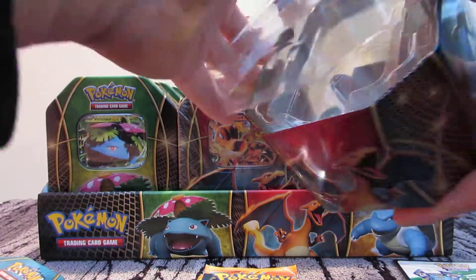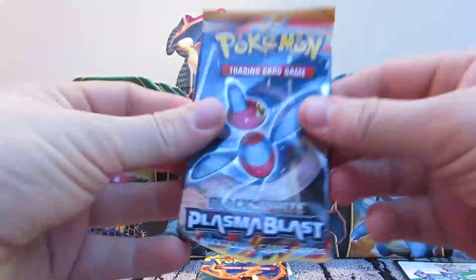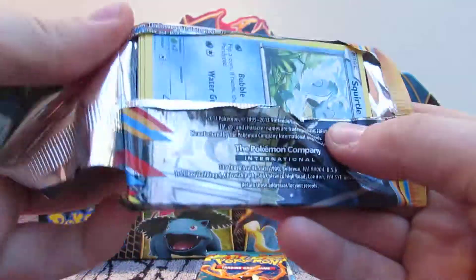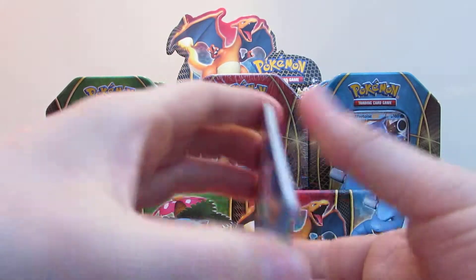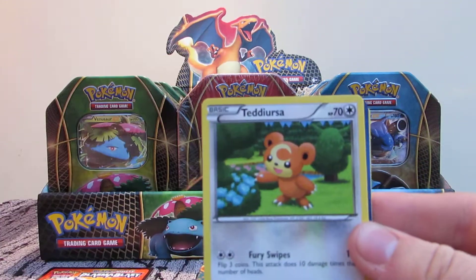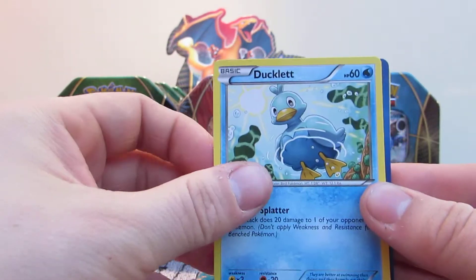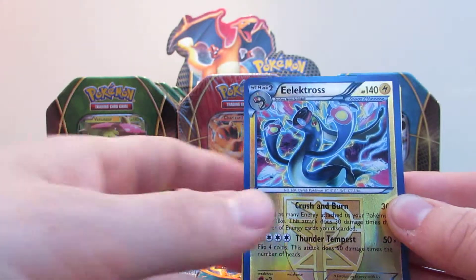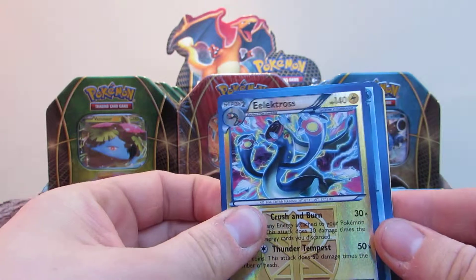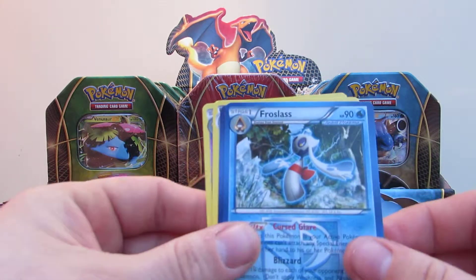Let me just pop this tin back together and we will get going with the first of this episode. Plasma Blast - let's see what we get. Squirtle, Teddiursa, Aron, Houndour, Ducklett. The reverse holo is an Electros - that's a reverse holo rare card. That's a good start to this pack. And the holo in this pack is Frostlass, just a regular rare card, but that is still two rares in the first pack - a good start.